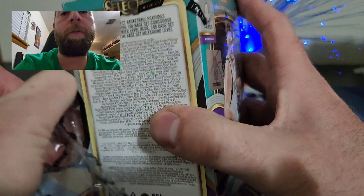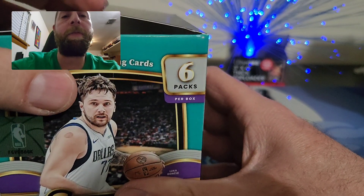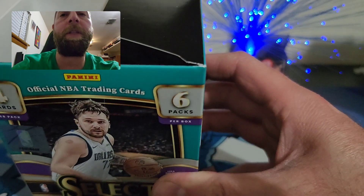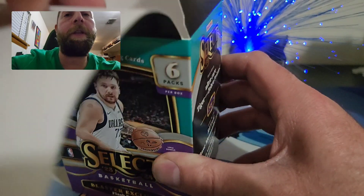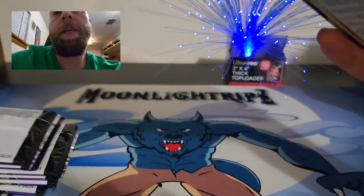Without further ado, let's get into this. I'd love to pull a Victor Wembanyama — a numbered card or auto would be awesome. This is my first look at 2023-2024 Select. It retailed at $35 at Walmart; I know you can get the megas at Target for about $60, and blasters there for around $30.